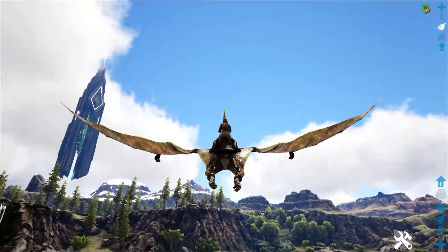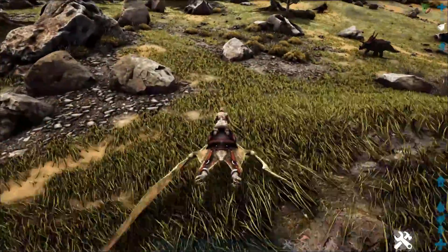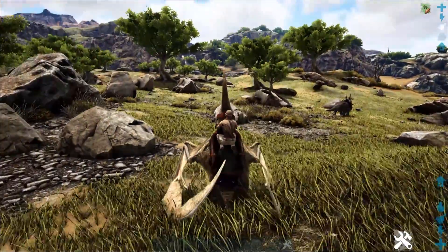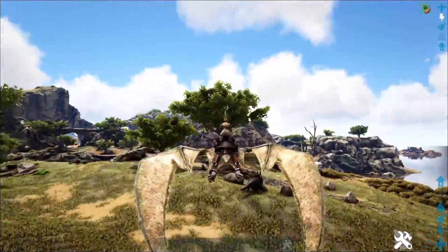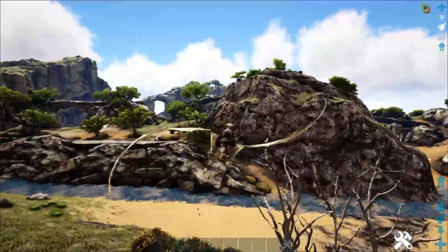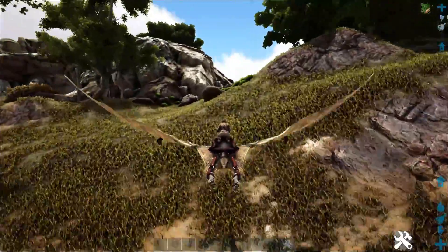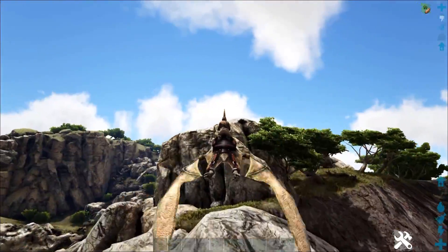Everything you're seeing right now is what I use Pteranodons for. They do have a saddle so they take reduced damage, and a lot of people have really good Pteranodon saddles which means they can C-spin into bases. If you're running at a base with only a couple of turrets, you C-spin and cover a lot of distance really quickly, getting past turret range and into somebody's base. It's a very common technique used to get behind somebody's turret wall.